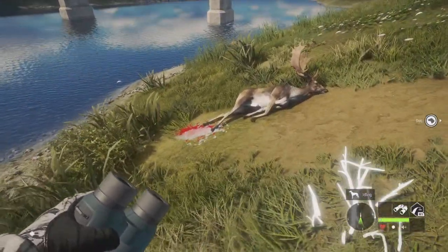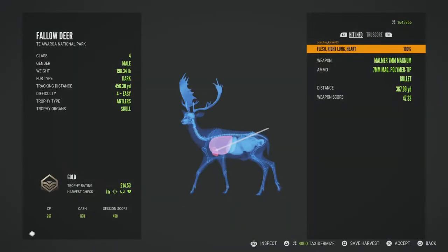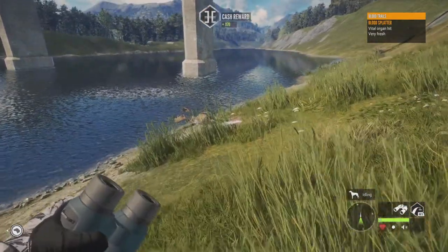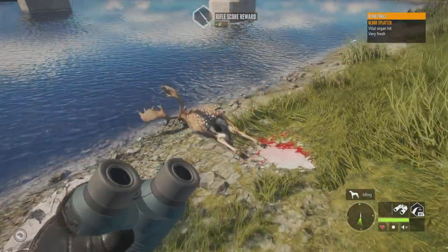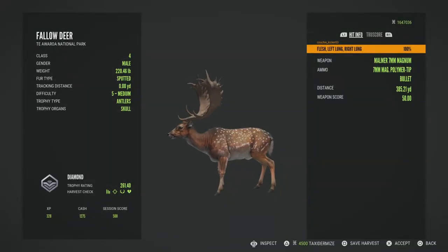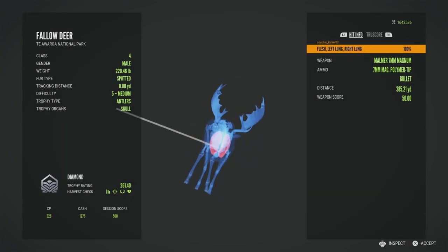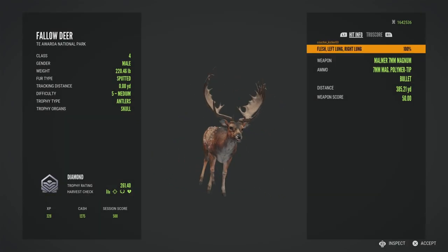And we smoke him. This guy had a really, really big estimate — guaranteed diamond, we'll just see how big he is. He's definitely going to be a pretty big one. Barely scored over his minimum but a max weight, and that's diamond number 53 of the grind.